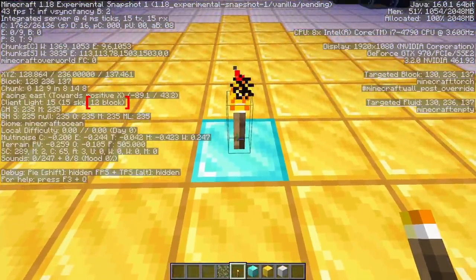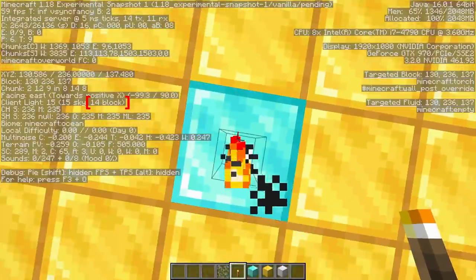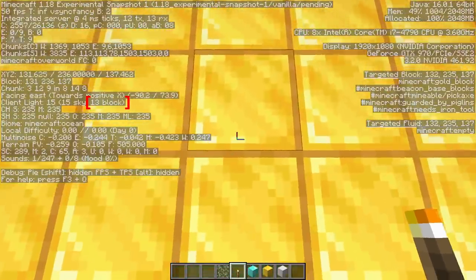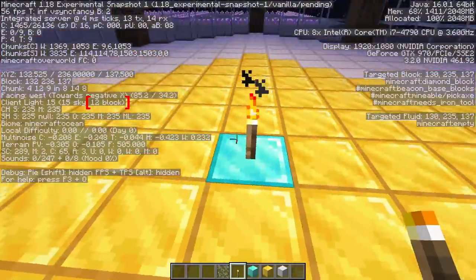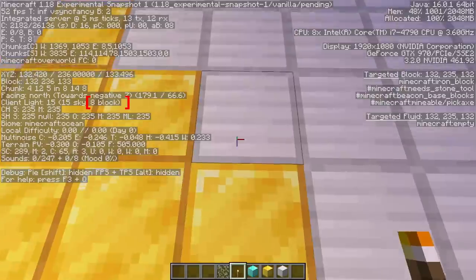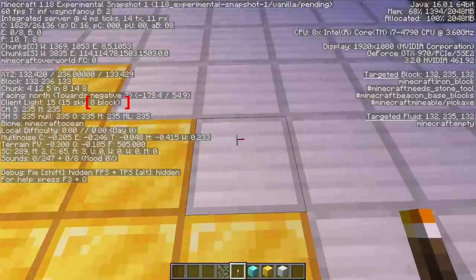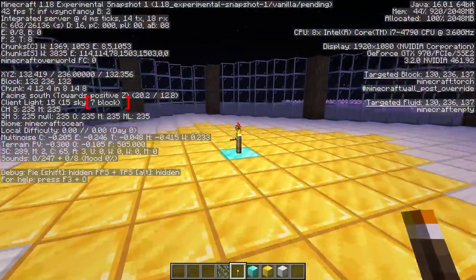With a torch down here, light level is 14. If we move away from this light source, the light level diminishes by 1 for every block we move away. So if I move one block it goes down to 13, then 12, then 11, then 10, 9, 8. Right here is the critical block - once you have your block light level less than or equal to 7, that's where mobs can spawn. So right here is where mobs can spawn in 1.17.